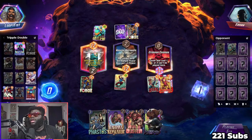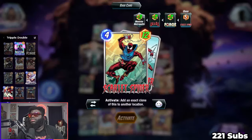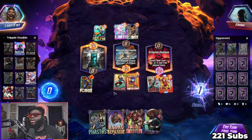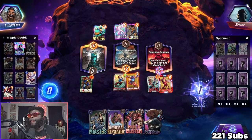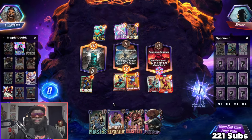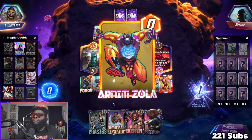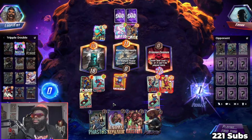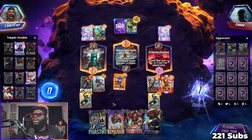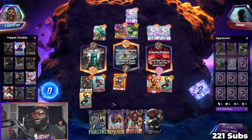Hopefully he doesn't have Shang-Chi — oh, he has a Nimrod, okay. So we activate this then play Arnim Zola, so we're gonna get two nine-power Scarlet Spiders — we get a nine somewhere and then we get another one. We'll see what happens. I was hoping that one would go to the left, because there's no way that Nimrod on the left is gonna win. That Nimrod is gonna go to the right, and we don't care because we have Iron Man on the right.